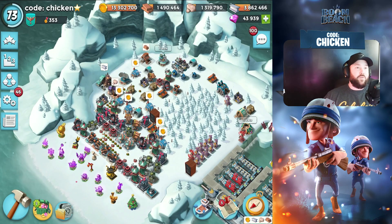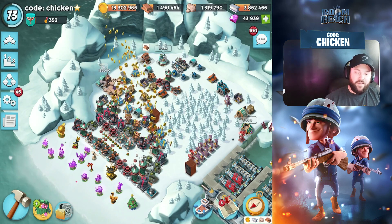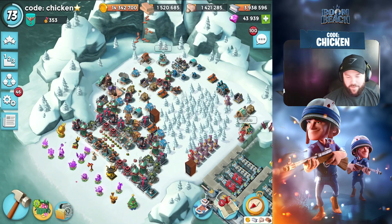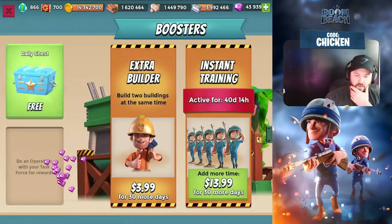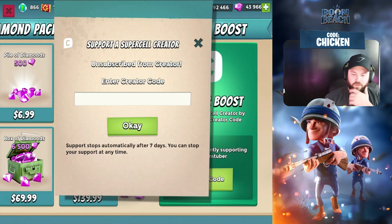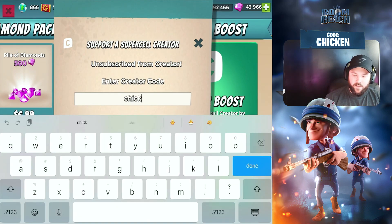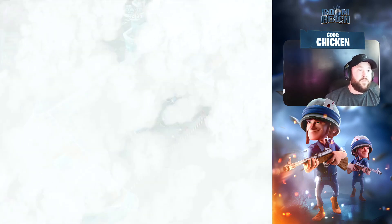We are back today with another Boom Beach video. In today's video, I think that's it — that's all for season 42. But yeah, if you enjoyed the videos this season, I appreciate it. If you do throw in that code CHICKEN in the shop, it does expire every seven days. Appreciate it also if you subscribe to the channel.